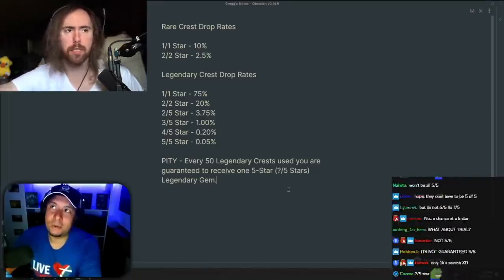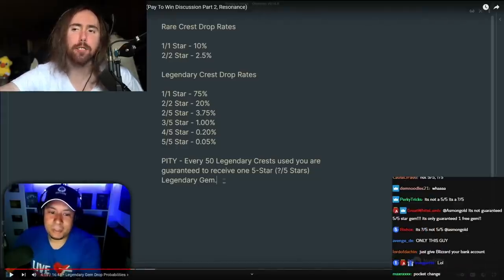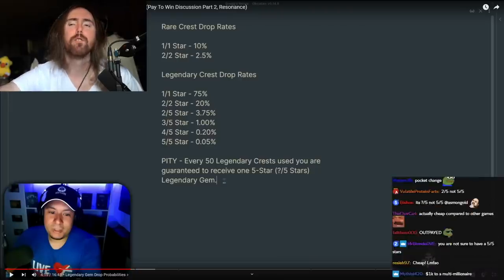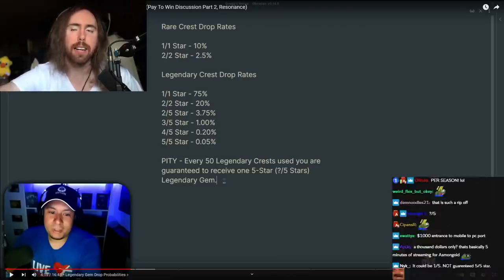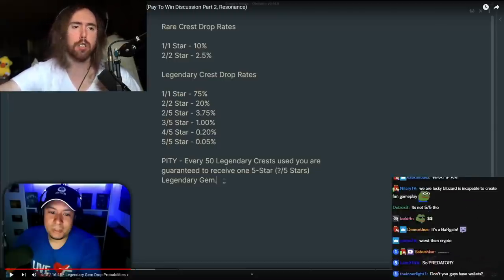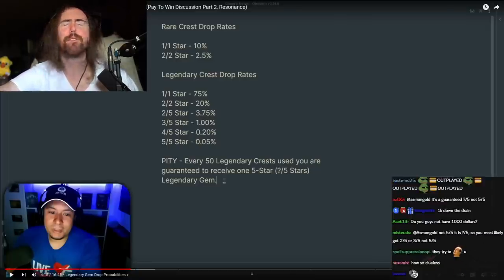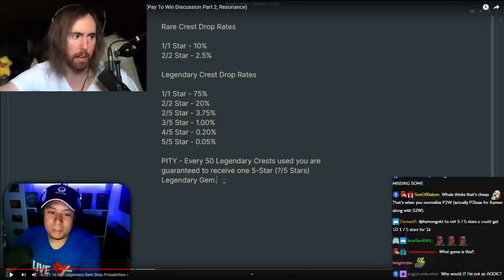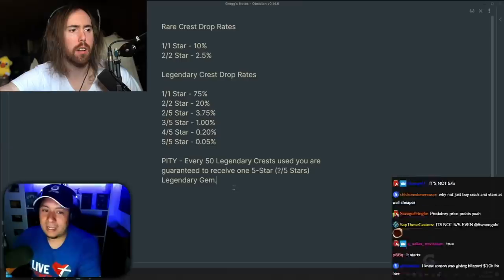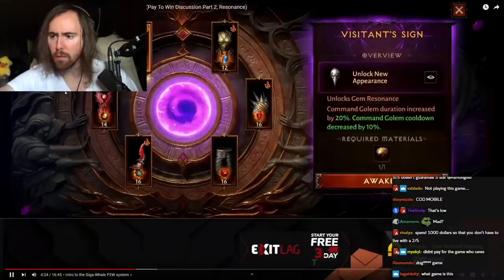The most you can buy at once is $7,200 or something like that. You can buy 45 of them for $100 — they try to get you into the mindset of spending a lot of money. It's always slightly out of reach, never just spend $100 and get 50 of them. $100 gets you 45 legendary crests, so you're going to have to pay a little bit more than $100 to get your pity gem.